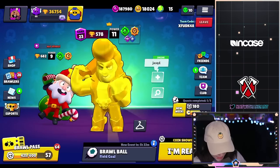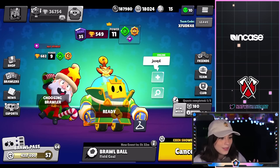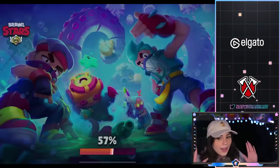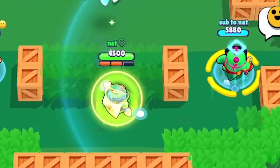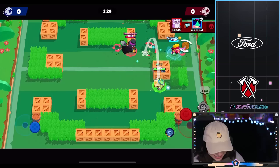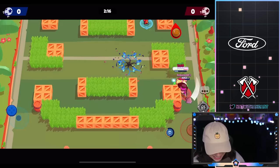Next up, we have Emerald Prince Sprout. To be honest, I haven't played Sprout in a very, very long time — probably since I got rank 35 Sprout. So if I'm bad, I apologize. What is this? Look at his name! We have... he changed it! I thought that was a random. That's cute! His name was 'Nat Stinks,' he changed it to 'Sub to Nat.' I really thought it was like a random.